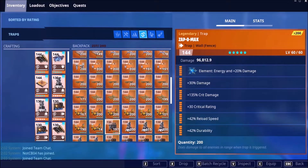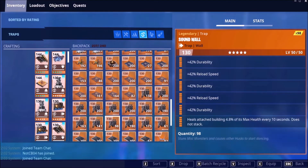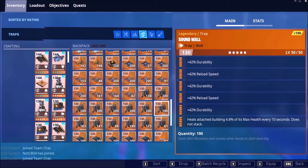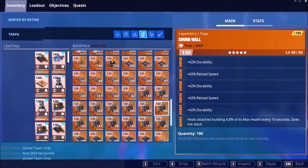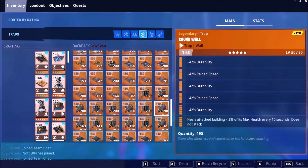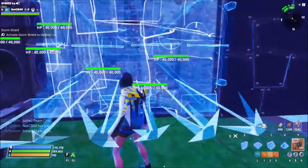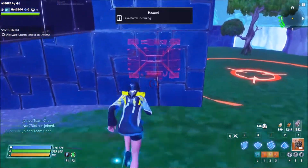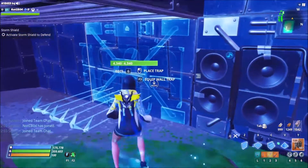On this wall here we'll go with a sound wall — double reload speed, durability, and heal. We'll go with that one there, and put one there as well. We could do the same here and here.